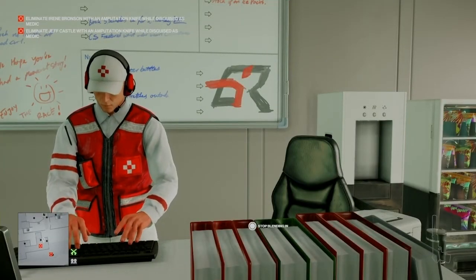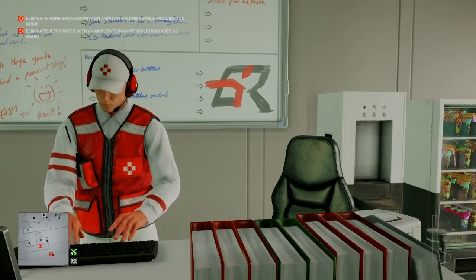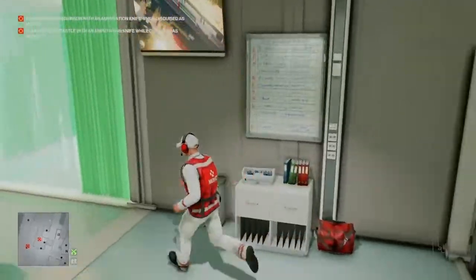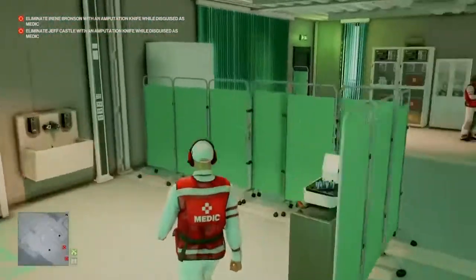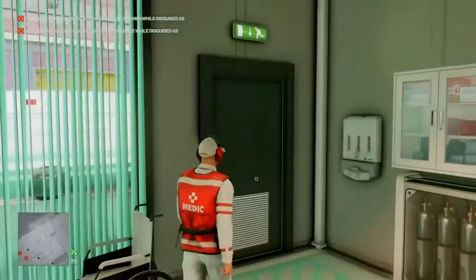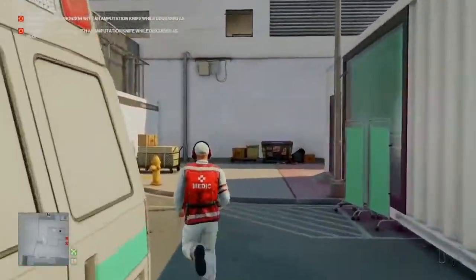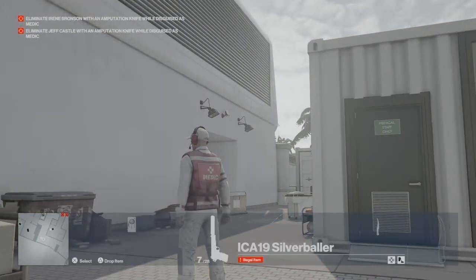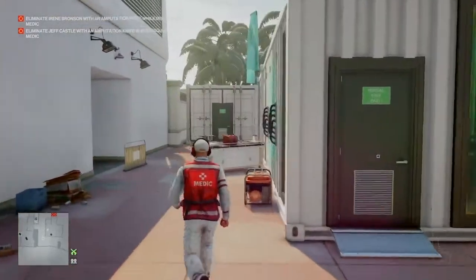Right from the start once again we are going to exit from our blend spot behind the counter, make our way through to the doctor and around to our left, and behind the screens we will find our amputation knife. We exit the medical centre around to our right, pull out our silenced pistol, and take out the camera.